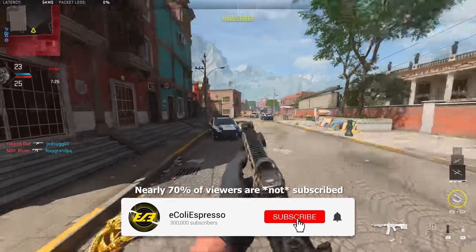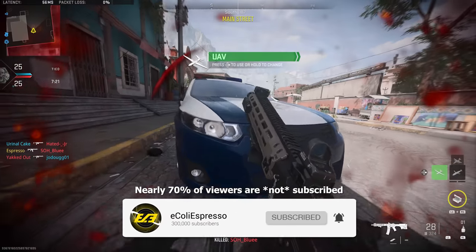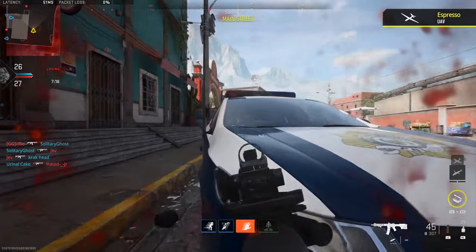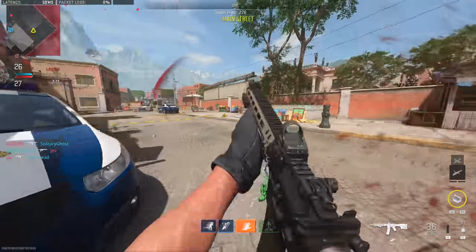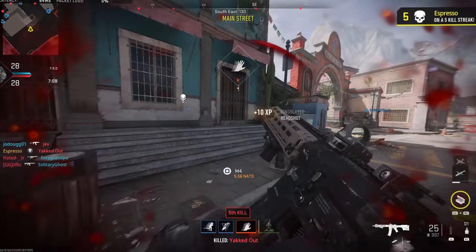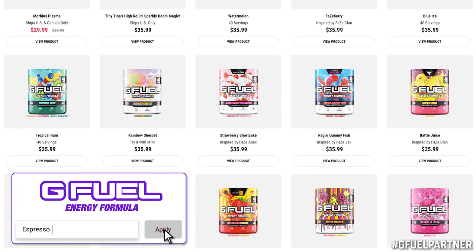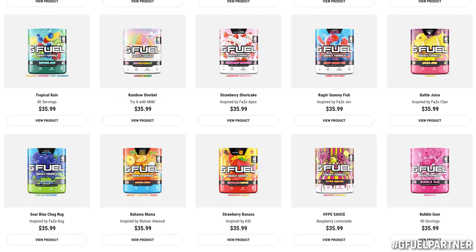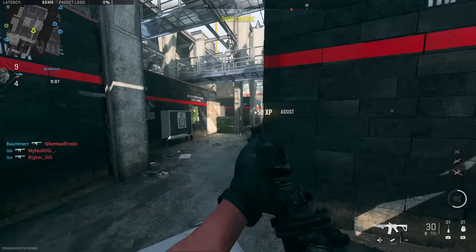If you enjoy the video and find it insightful, drop a like and subscribe to stay up to date with all things Modern Warfare 2. We've got so much on the horizon from the beta to the full launch in just over a month's time, and also Season 1, Warzone 2.0, and DMZ launching in just under two months. Check out GFuel — code ESPRESSO gets you 30% off your entire order in celebration of the beta launch. Now let's talk about some tips to improve your gameplay.